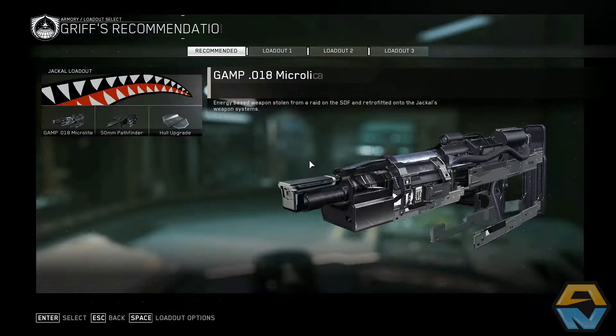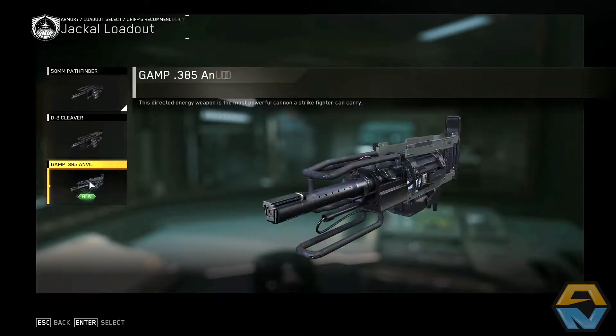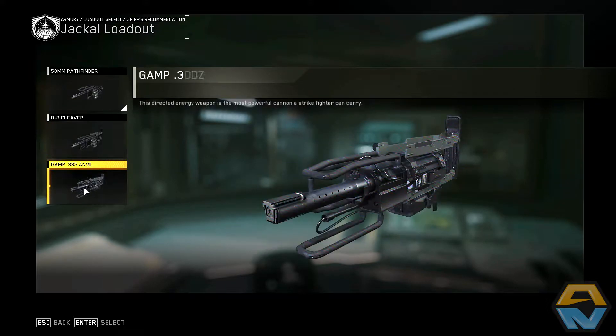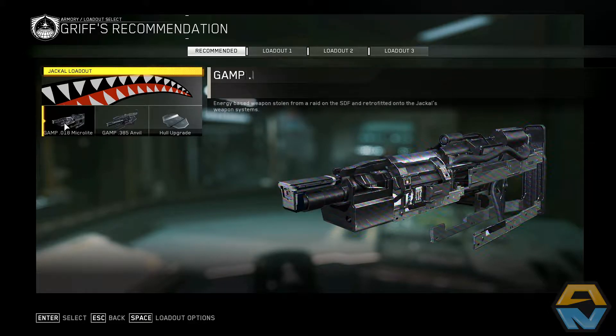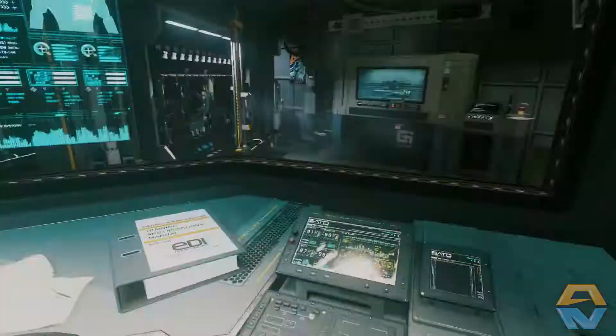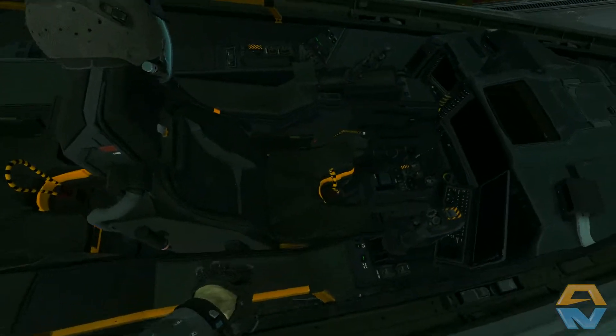Alright, let's see what upgrades we've got available for our Jackal. We now have the GAMP .385 Anvil — this directed energy weapon is the most powerful cannon a strike fighter can carry. We were using the 50mm Pathfinders and had the D8 Cleaver — not as powerful as the standard 50mm, but it has an impressive rate of fire, slower overheat and is less taxing on the Jackal's weapon system. Let's check out the Anvil. We've also got micro lights and hull upgrade is still available. We'll try out the GAMP Anvil, and in another mission we'll try out the Cleaver to find our most useful weapon to take down those destroyers.